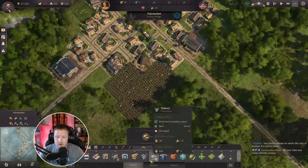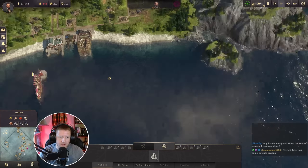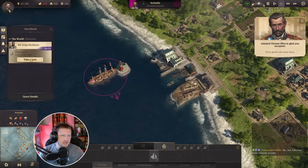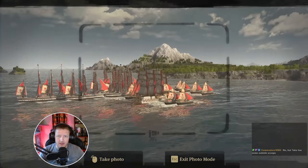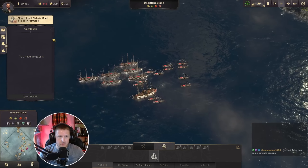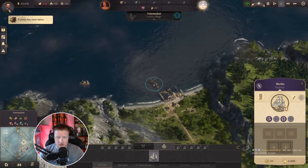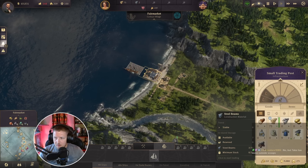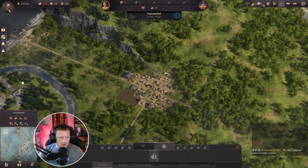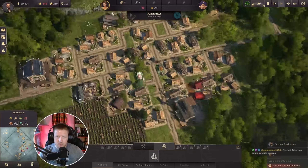Get some of that going. They're already settling other islands — of course they are. What've you got for me, Admiral? Photography quest. I'll do that. He is happy with me for that. No quests available from the Anarchist yet — hopefully soon he will give us some.